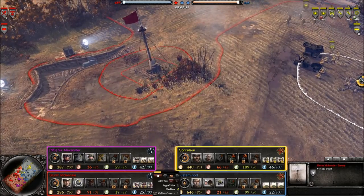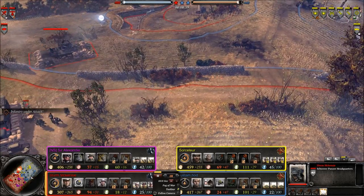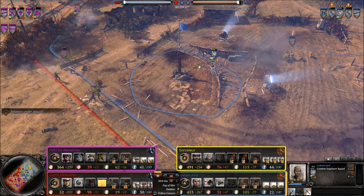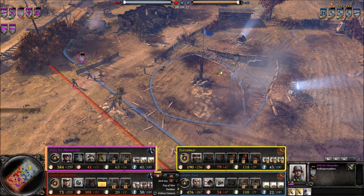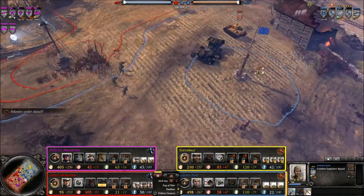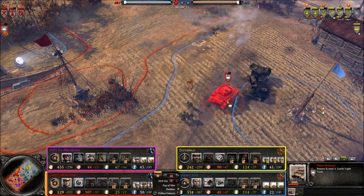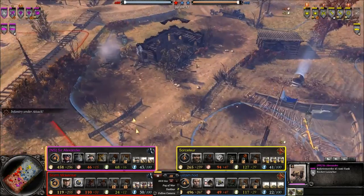Guards Rifles and conscripts up at the top might be moving towards this victory point, probably can pick that up pretty easily, except there is a Schwerer Panzer Headquarters that's going to prevent any troops from coming in that region. Volksgrenadiers firing back at these engineers in the trench, but they have such great cover they're really not losing any troops here. We have a Panzer II out on the field; however there are a couple squads of Guards Rifles that do pretty good damage to a light vehicle like the Panzer II.